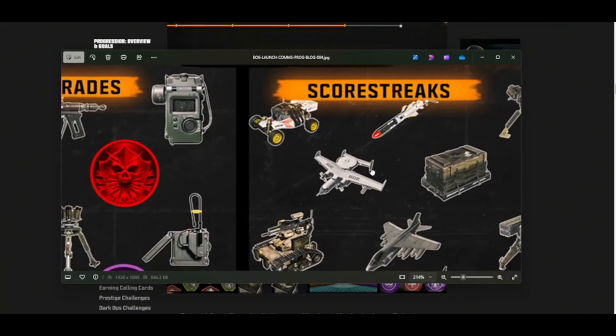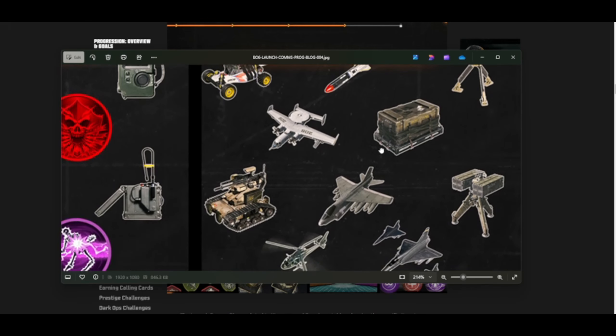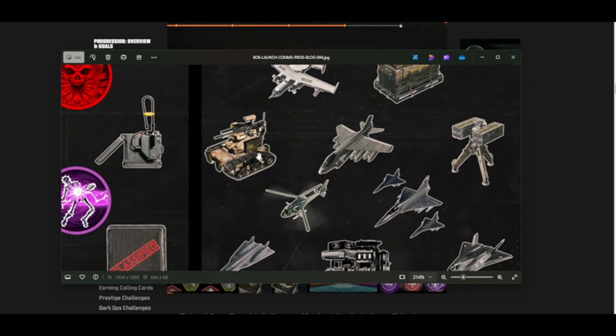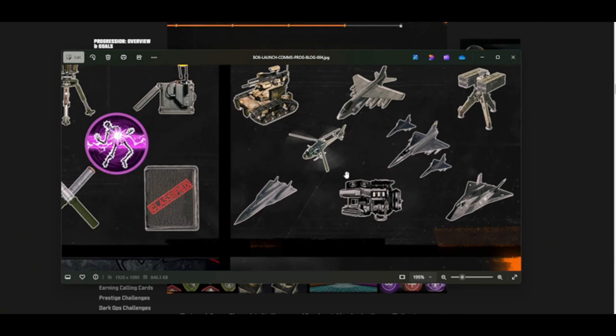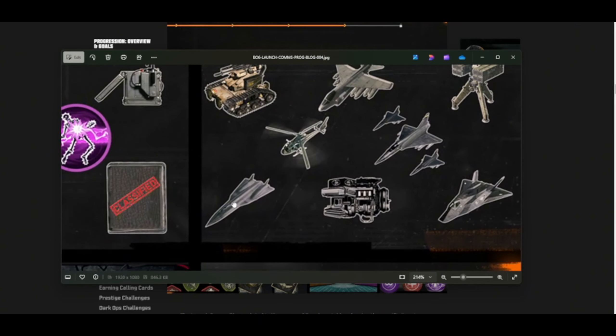Let's see these streaks. We got the RC-XD, Hillshore Missile, Sentry Gun, UAV — or kind of UAV. Care package. We got a Wilson, Vito, Sam Turret. Chopper gunner, but that looks a little skinny, bro. We got the three choppers. Is this the one that clears out the other? Oh, look at that — that's insane.